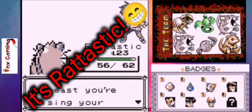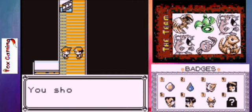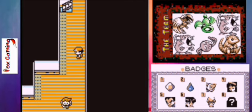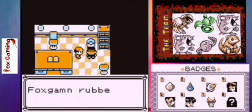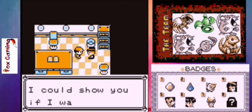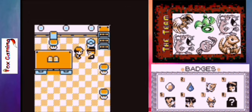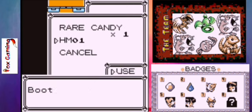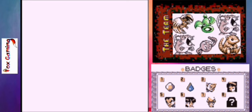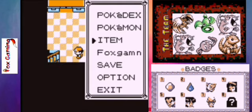Let's go and get this HM. We think a captain that gets seasick — I think he would probably change his occupation. But now we have the HM for Cut. Who are we going to give that to? Let's give it to Zach. So now Zach knows Cut.